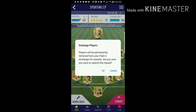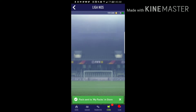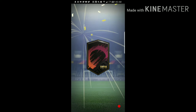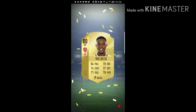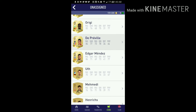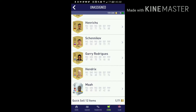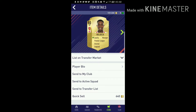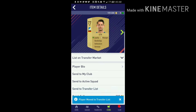We also get a premium gold players pack for this. Head into the pack — we get Danny Welbeck. We also get Ariki Hector as well. Gonna send all of the players up to the transfer list.